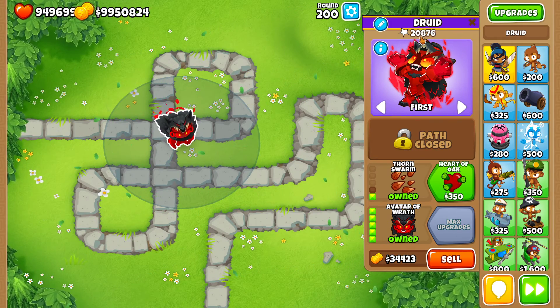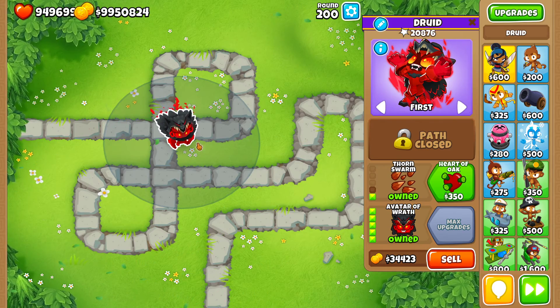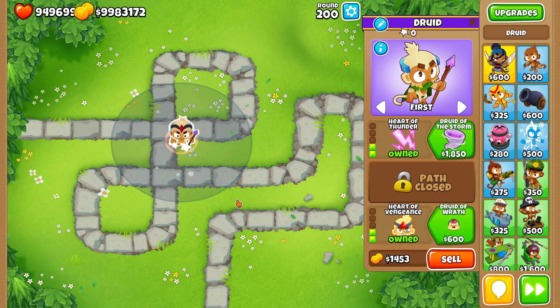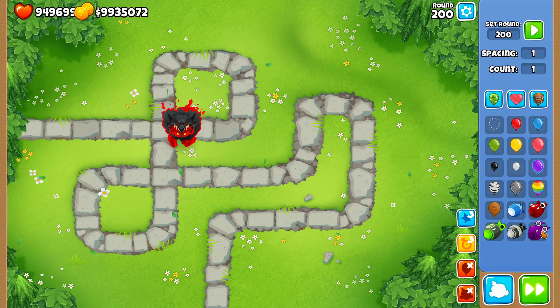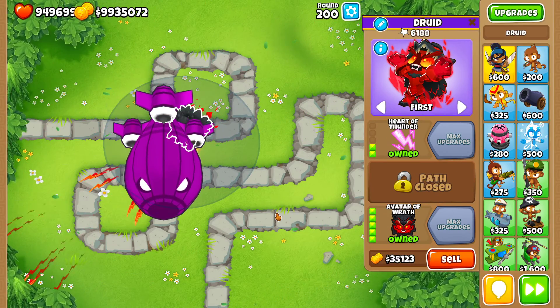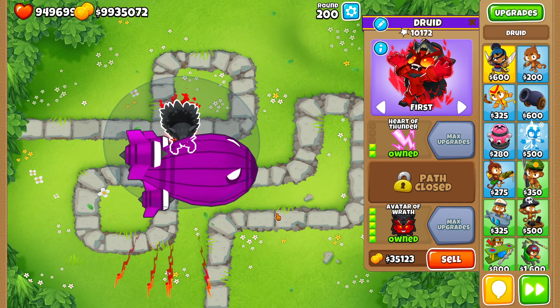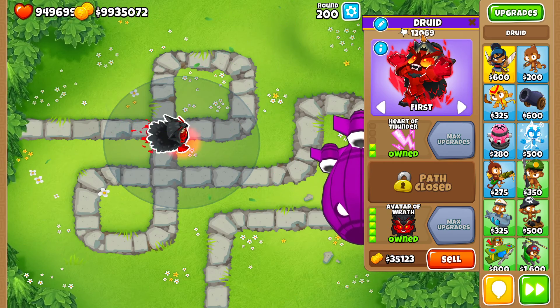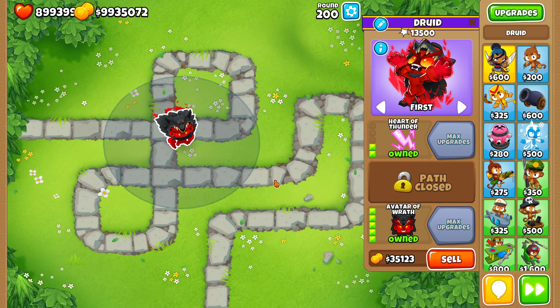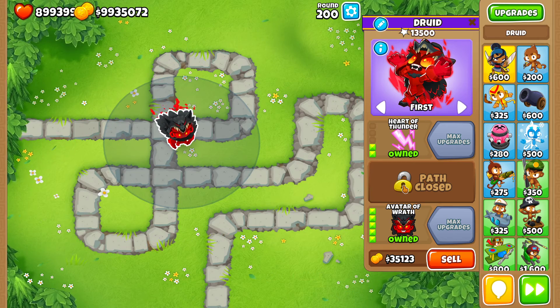0-1-5 druid against a single BAD: 20.8 thousand pops. Remember that number. We're gonna place the second druid in the exact same spot — in this case 2-0-5 — and do the same: spawn one BAD and see the pops. You can see that this druid is definitely doing less damage per second, so it has less pops — 13.5 thousand. That's a lot less damage. Therefore we have a clear winner: 0-1-5 druid is still stronger against a single bloon, whether that's a single BAD, ZMG, or whatever other bloon you might consider.